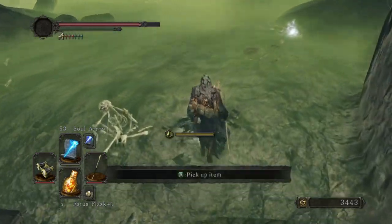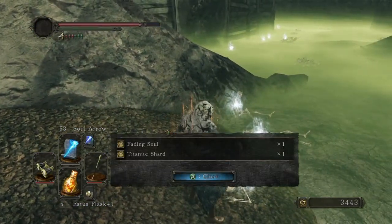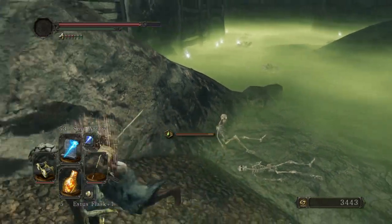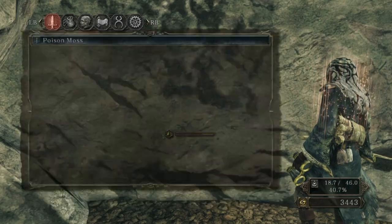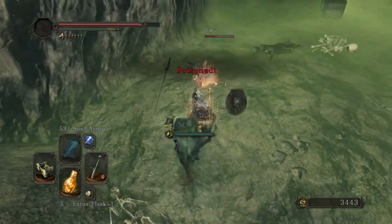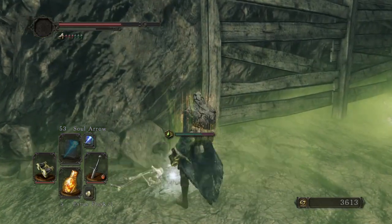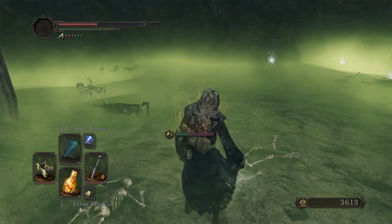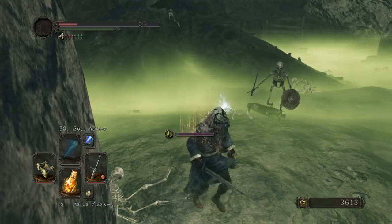Drop down here. Bleedstone — nice. And I can use that to make a lacerating weapon. Fading soul, Titanite shard, Titanite shard, Titanite shard. What I should do is just take those off and put our moss on. We're going to get poisoned here — it's just inevitable. So while I'm poisoned, I'm going to go around and collect all of these goodies. Fading soul, Titanite shard, another fading soul, smooth and silky stone.